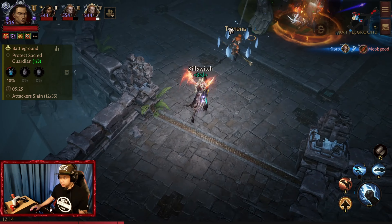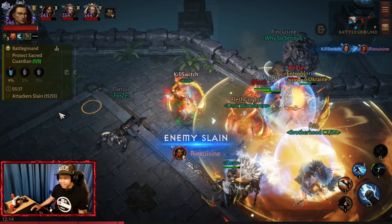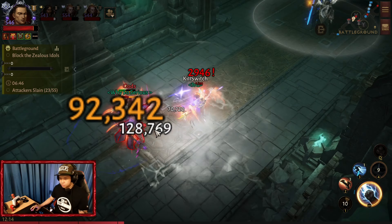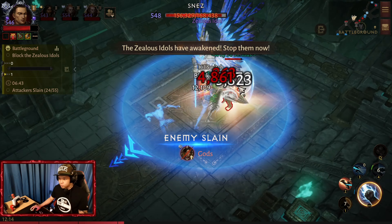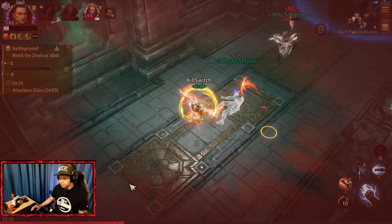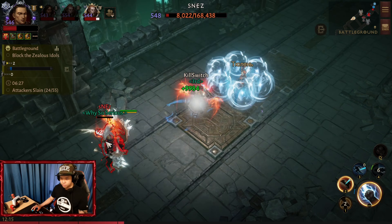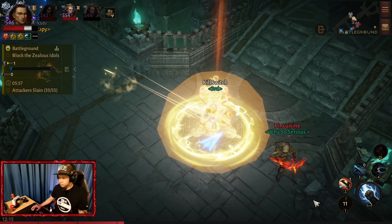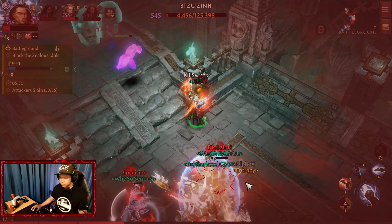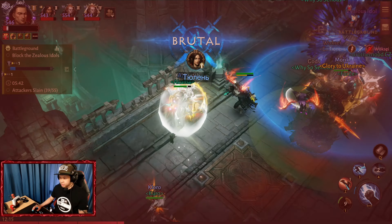So after using Mystic Strike, use Wave Strike immediately. Oh my god, the damage is intense! This is a promising build — though I'm dying. It needs a little bit of practicing.